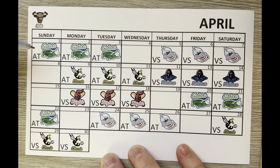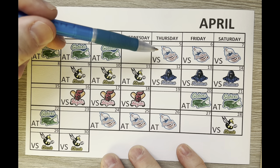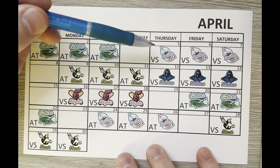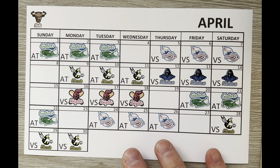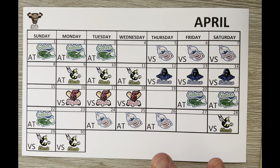It is April 5th of our young season and time for game number 4. The Bulls started out with a win on opening day against the Gators, lost game 2, won game 3, and we are up to April 5th where we start our first series at home against the Drillers. It's a 3-game homestand before we hit the road again to take on the Hornets. Let's take a look at how things are going and what's going on with the Drillers.